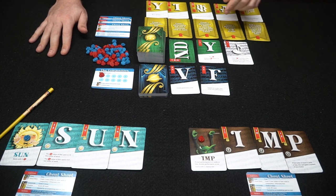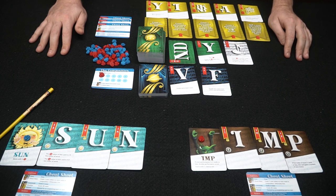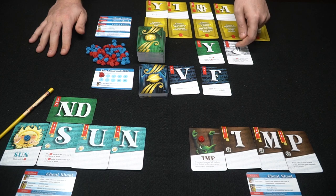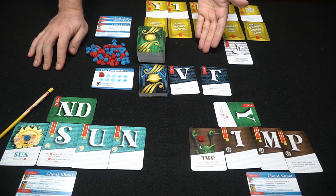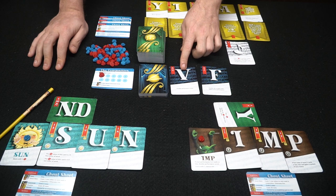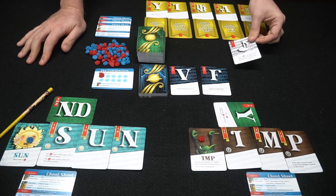Drafting begins: Sun chooses first — he could buy a Crescendo for five, take a free letter like N, D, or Y, or buy the Ghost Note for one. Let's say he goes for the N and D freebie and puts it up. The next player might just take the Y. Then the first player gets another choice — he can take a card or pass. Maybe he buys this one, spending five — but since it's the last card, it's actually free, so he places it up.